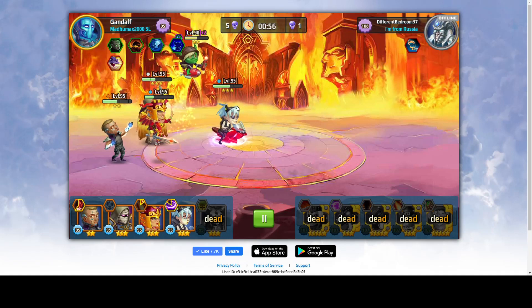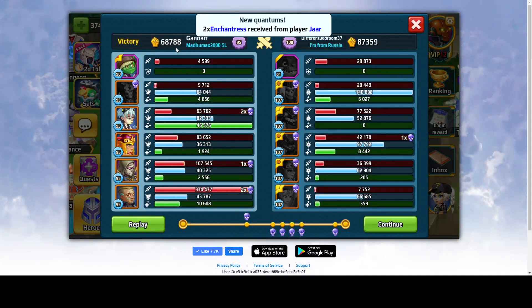Very nice. As you can see, Gandalf's team strength is 68,000 and the enemy is 87,000 — almost 20,000 stronger enemy. Gandalf's majority of damage comes from Trophy Hunter, and the other heroes did some damage as well. But victory is victory.